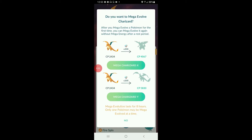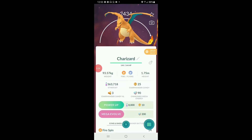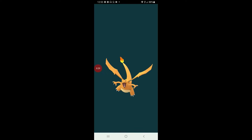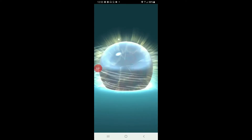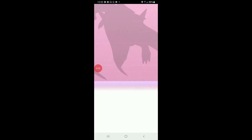So first off, we're going to evolve them into the Y version. For this evolution to work, you see on the right side, below the regular candies, there are Mega Energies. We need 200 of those in order to evolve Charizard.